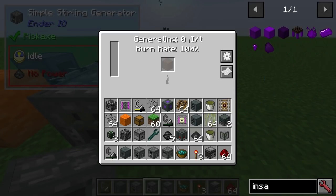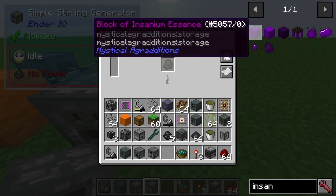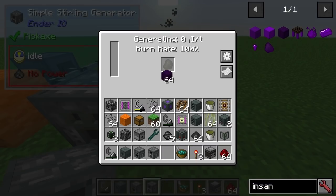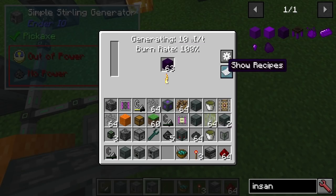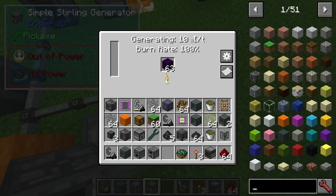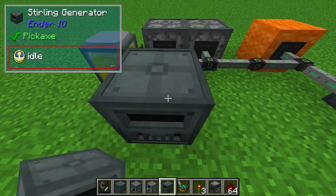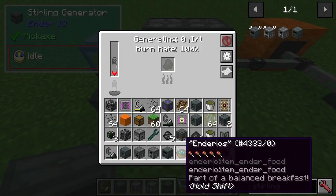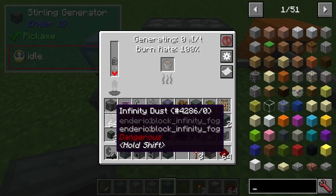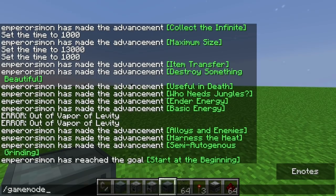For instance, if I put something really powerful in like this item from Mystical Aggradditions called insanium coal — oh, it still works. I just imagine it's not as good. If we look at a regular sterling generator by comparison, that would be more informative.